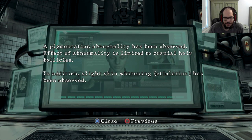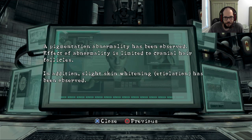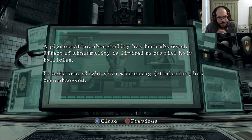Skin whitening — etiolation has been observed. Okay, this is interesting: subject has been in a medically induced stasis for an extended period. All vital signs including heart rate, respiration, blood pressure, and temperature are within normal values. A pigmentation abnormality has been observed, limited to cranial hair follicles. In addition, slight skin whitening and etiolation has been observed.